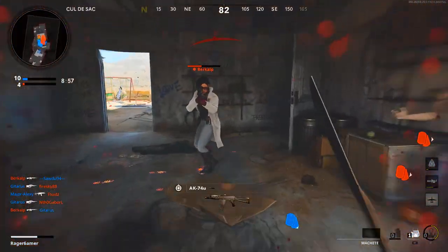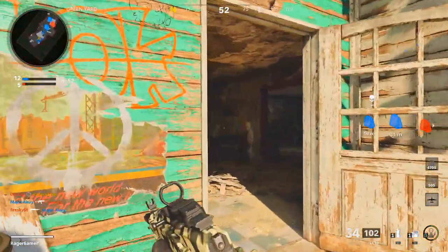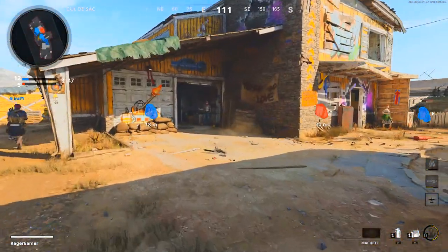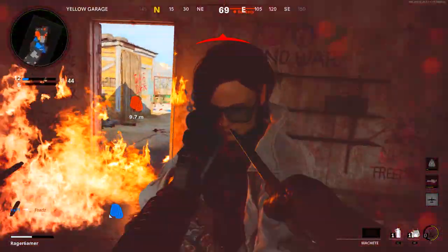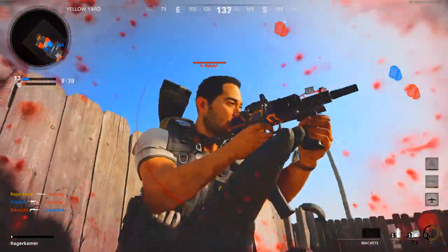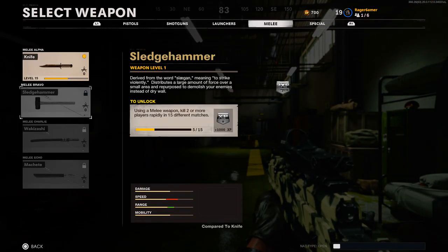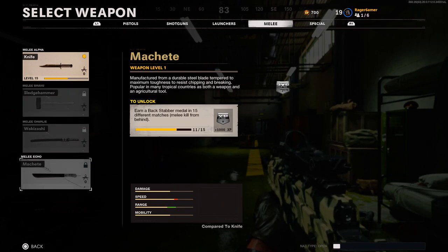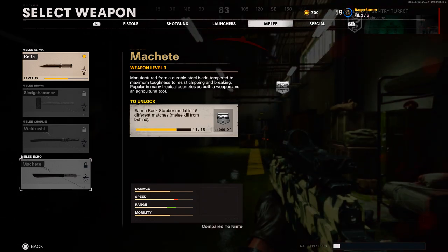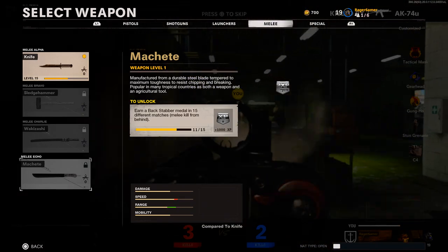You must stay in the match until it finishes. It can be boring to wait after getting your one backstabber medal per game, so I'd suggest working on another weapon challenge or objective in the meantime. To check if your kill counted and track your progress, go to the menu, click edit next to your class, and hover over the machete at the bottom of the melee weapons list. When you earn the medal, the progress bar should go up by one point.